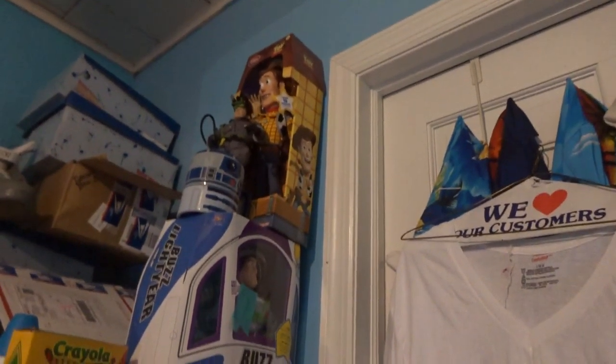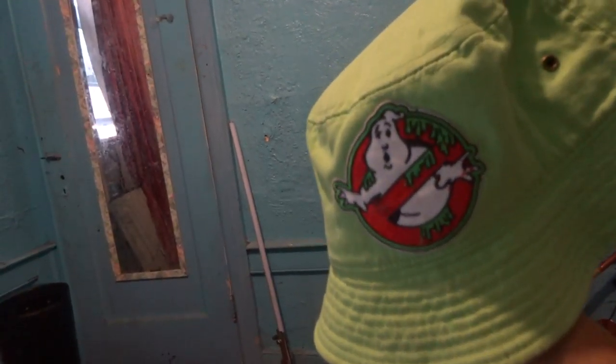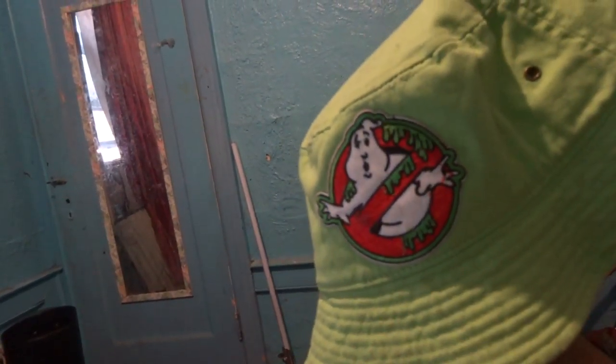This is my little office, as you can see. I got the Buzz Lightyear toy. I got Woody. I got Braves and Ghostbusters. I got Back to the Future shoes. I got another Buzz Lightyear. I got my Ghostbusters hat — I made this myself. I thought it'd be cool.